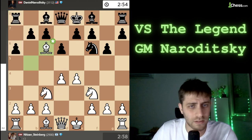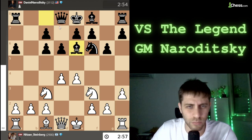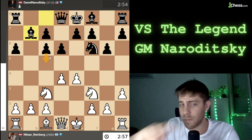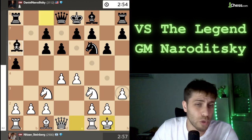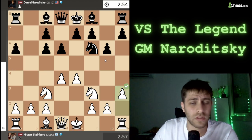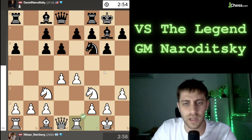He played the move a6 here, I took it, bxc6, and now I play h3. The point is that I really want to disturb the bishop on c8 — Be6 is not a move, Bd7 is not a move, Bb7 maybe, but c5 should be the next move for black to open the diagonal for the bishop. Also a5 with Ba6 is an option, but after a5 I will castle, Ba6, then Re1 — this bishop looks nice but it's on an empty diagonal. So I played h3; I didn't want to let him play Bg4. He played Bg7, just castling, castle, and now Re1.